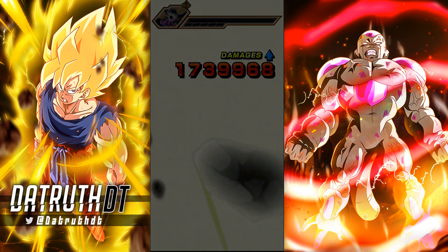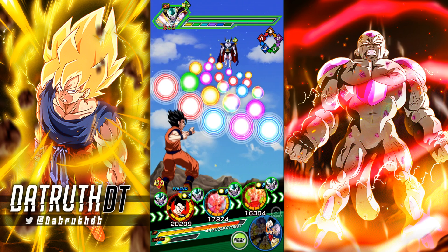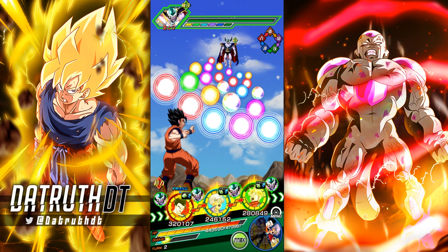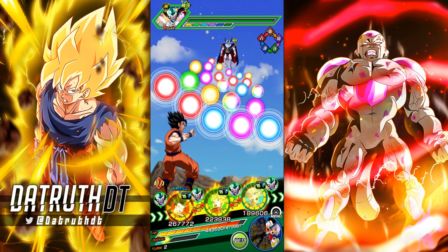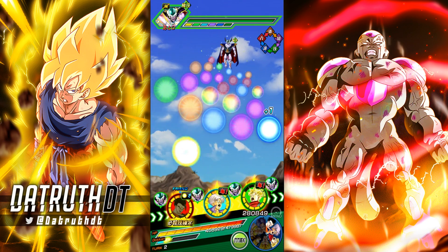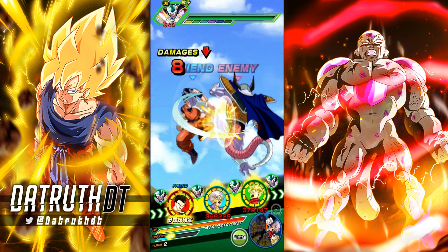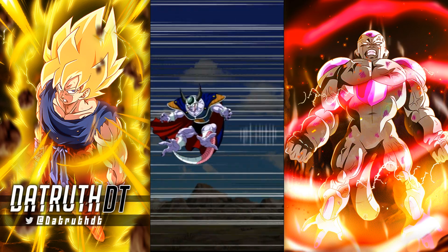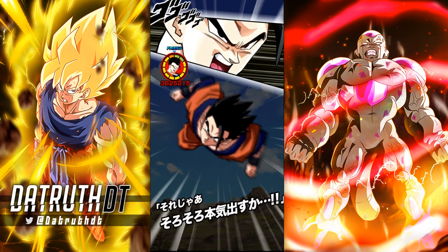He seals two characters — hmm. The good news is that AGL Trunks isn't too hurt by the seal since he still has a lot of crits and can do good damage. If he seals multiple characters, getting this done in five turns could be really annoying. As long as we can keep Physical Trunks able to crit, once we get to the last phase we should be fine.